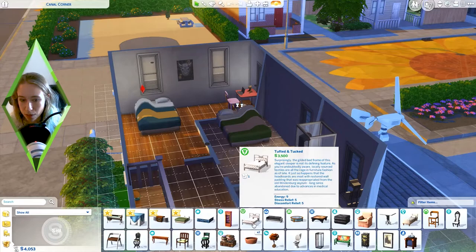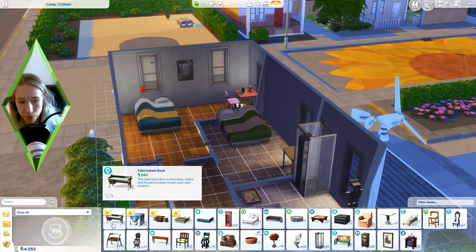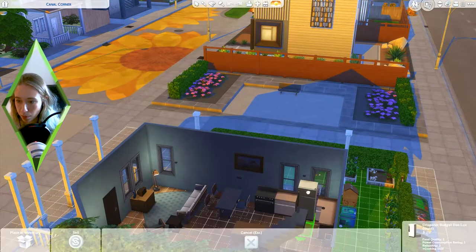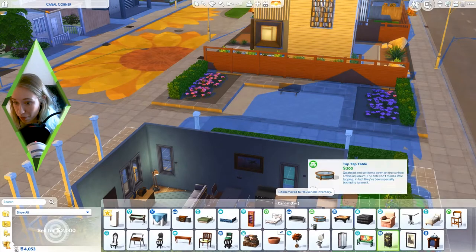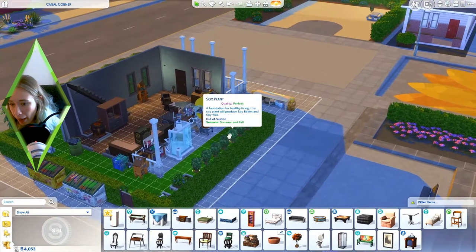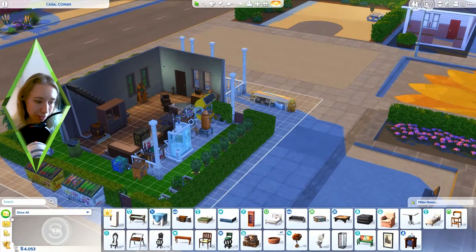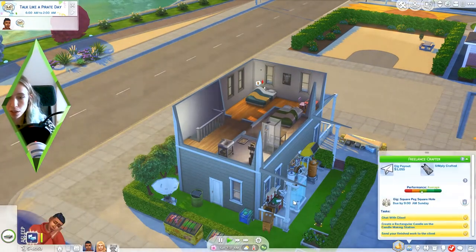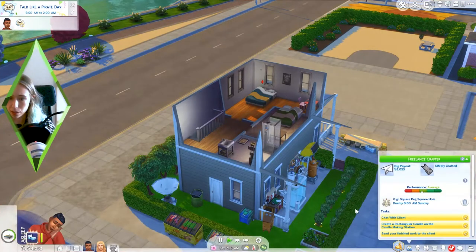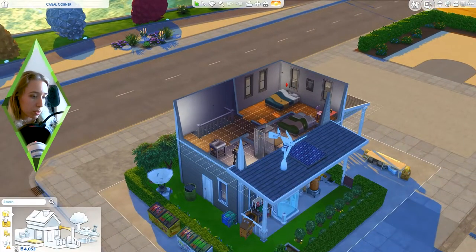We got that extremely good bed too. We'll keep this green one for now. We found a fridge - food quality six and it's functional off the grid! This one is food quality two - I'm going to change them. Can you believe we found that fridge? We got many things actually. We can go live in a big house and furnish it. We still don't have a mirror - I don't think she can make one on these workstations.